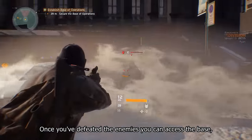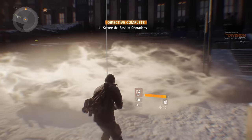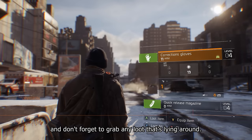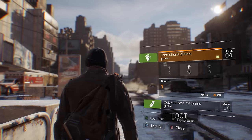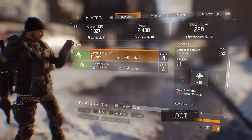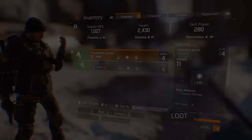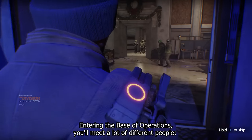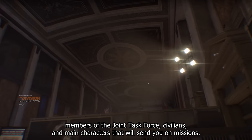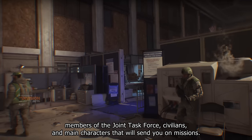Once you've defeated the enemies, you can access the base. Don't forget to grab any loot that's lying around. Entering the base of operations, you'll meet a lot of different people — members of the joint task force, civilians, and main characters that will send you on missions.